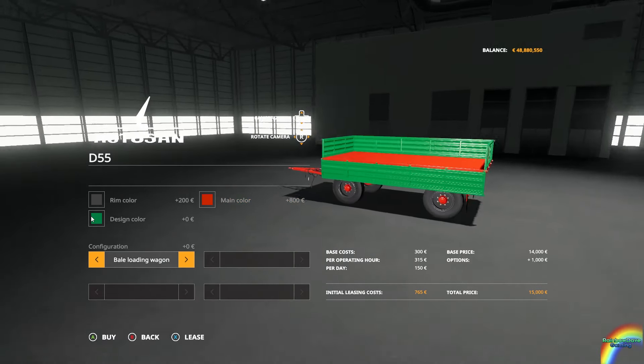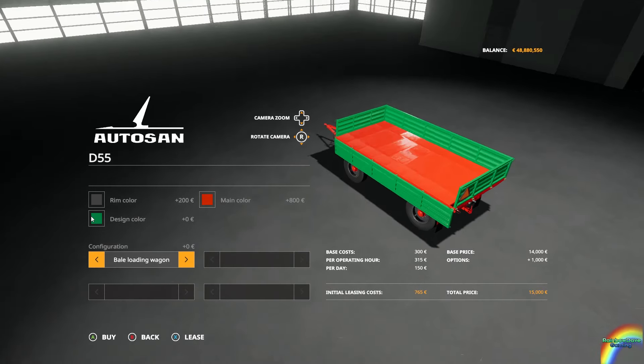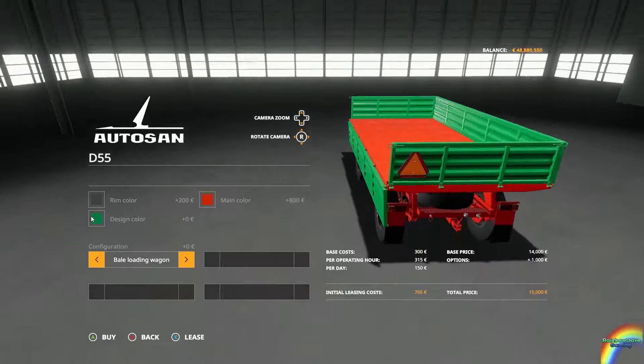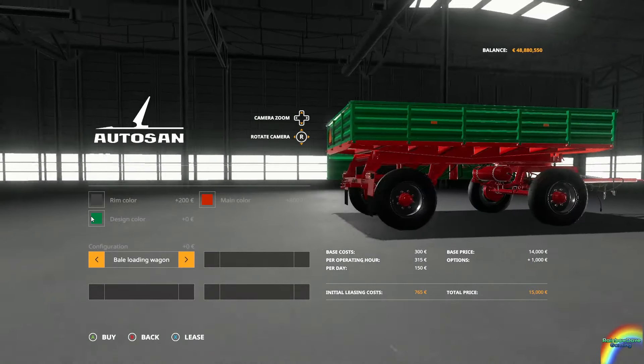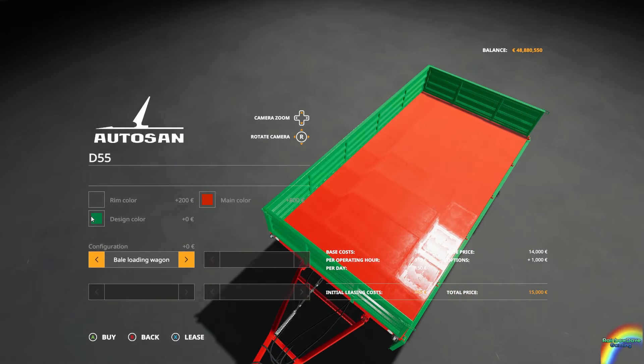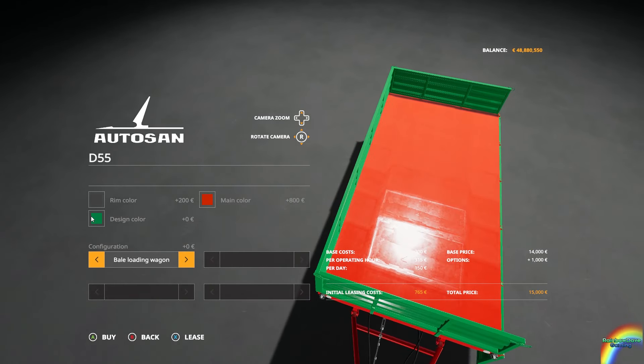So you can make it a bale-loading wagon with one side open, and I'm not too sure what to make of the floor. It's a bit odd that it has reinforcing struts — that's a very interesting way to do things. I kind of like that now.